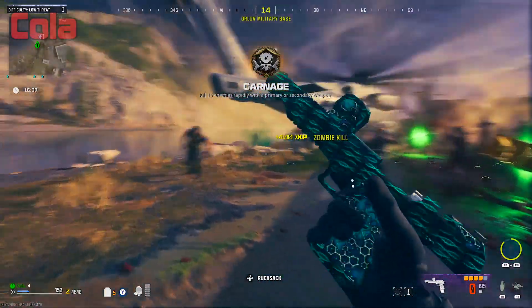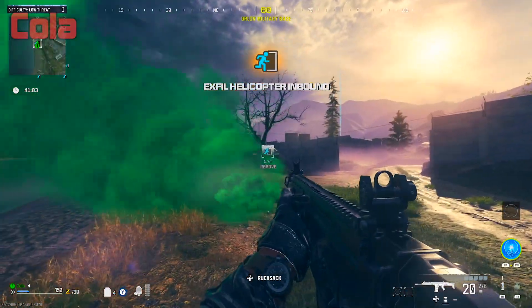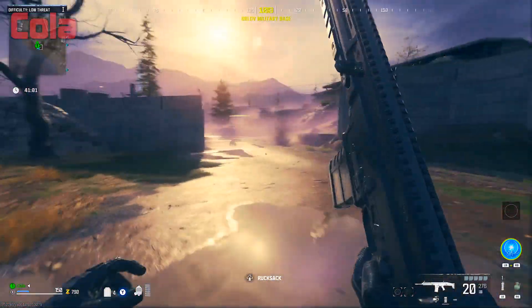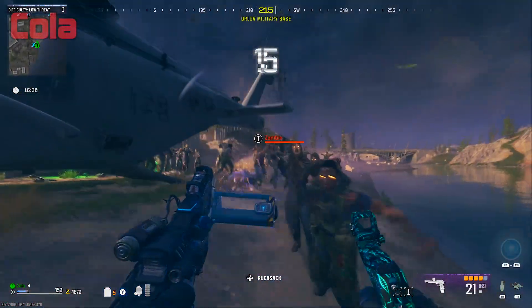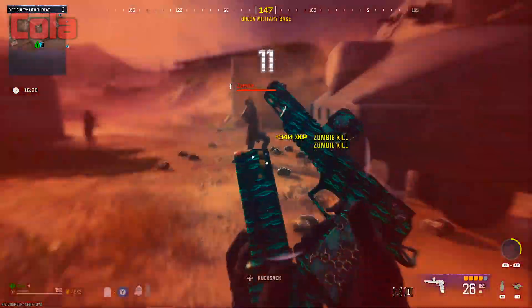Once you're ready, load into a game and head over to the X-Fill location. After you get to an X-Fill, call in a helicopter and zombies will start spawning all around you. You want to play the game like normal and kill all the zombies that are spawning in with help from your energy mine field upgrade and any other equipment that you have.